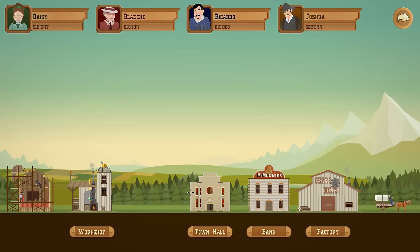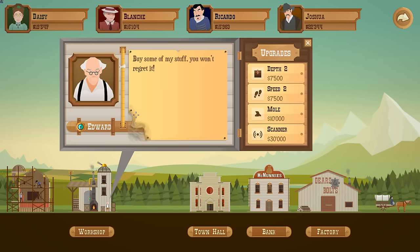Hello everybody and welcome back to Turmoil. My name is Twisted and today we're gonna visit the workshop first, see what Ezra has in store. I really like this new UI — it looks so cool.